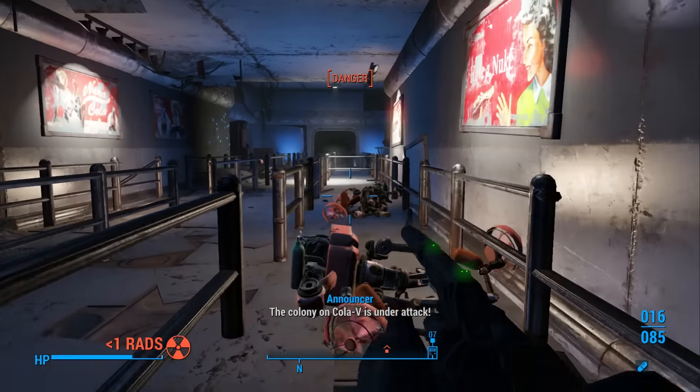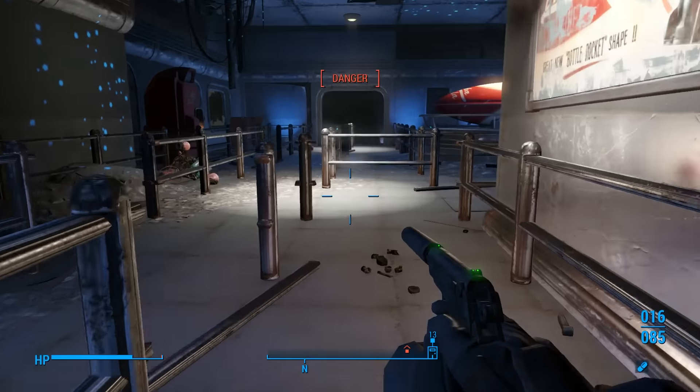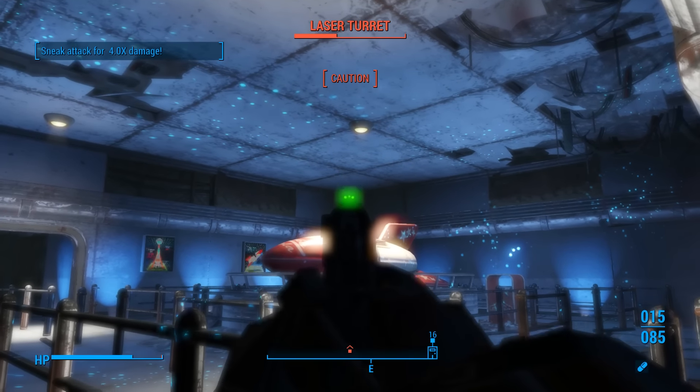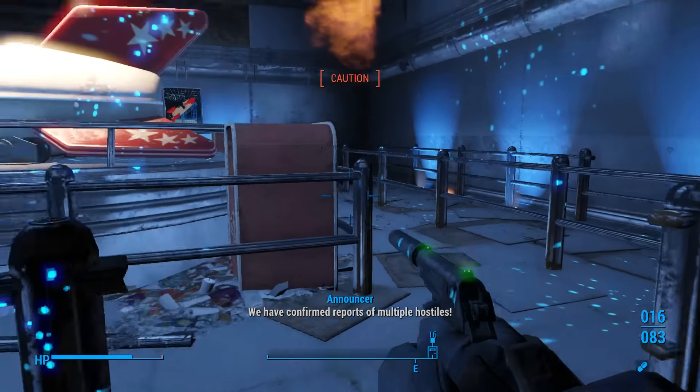Still don't know why these robots would be equipped. These Mr. Frothy's give us radiation — that's not cool. I know there was some turrets in here. Why is there so much defense all over the place in a theme park? I'm sure they explain it, if they haven't already, in terminals that we've read.